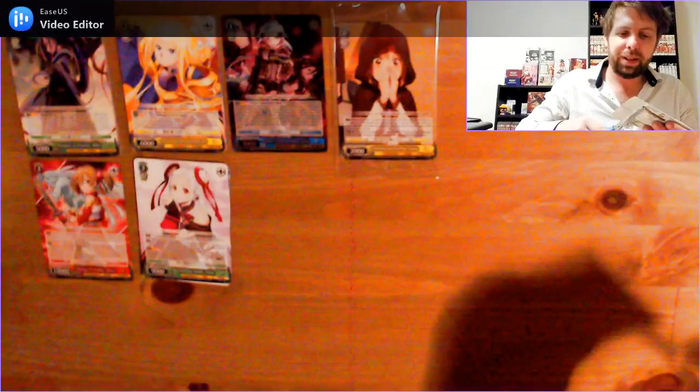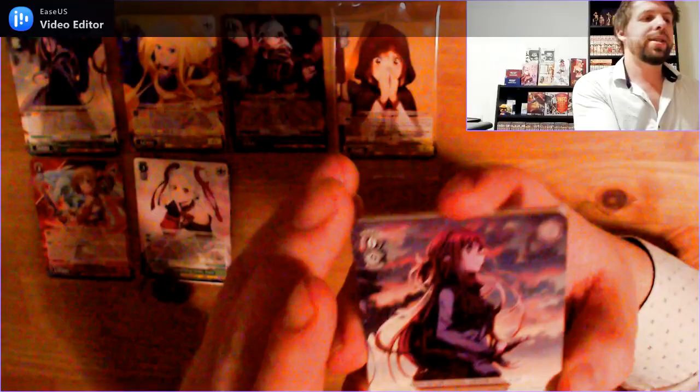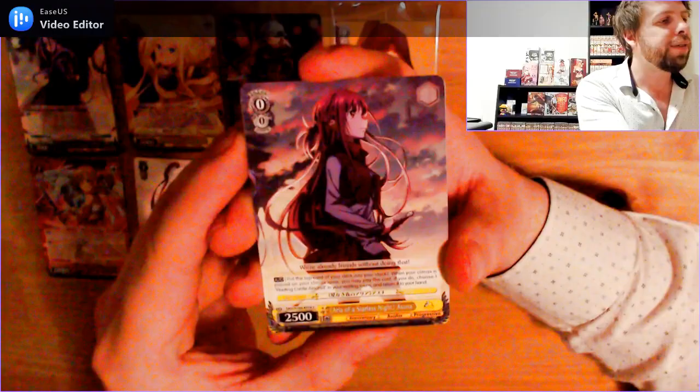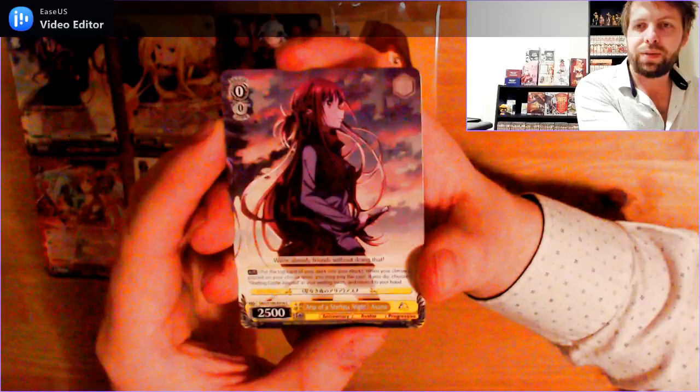I haven't pulled any SPs for a little bit — the last one was from Pirates of the Caribbean from the Disney 100. So it would be nice to get one. I really do enjoy this series — it's a very cool concept. Pack 4: Level 0, 0 cost, 2500 power common: Aria of Starless Knight, Asuna. Loving the depth of field here — very cool.